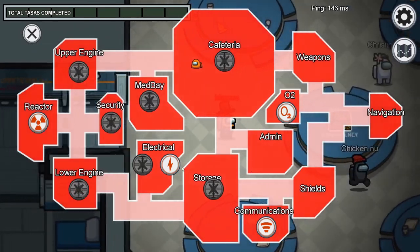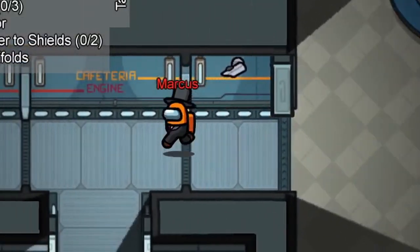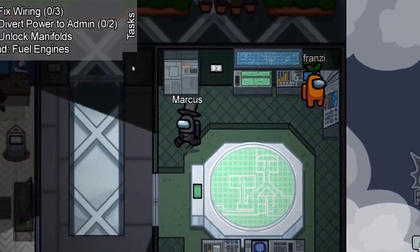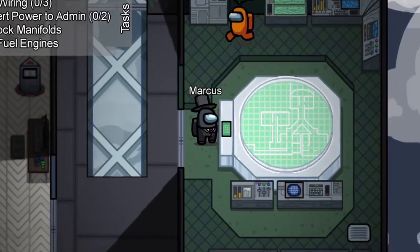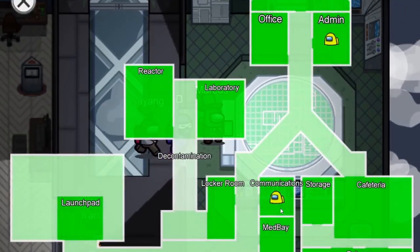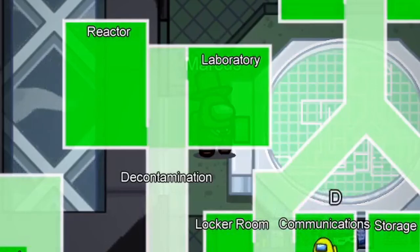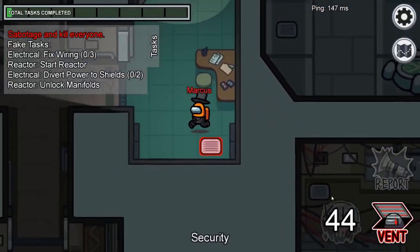It's my honest opinion that the admin table is the most useful tool for crewmates in Among Us. The fact that you can see where people are all around the map live is amazingly strong. Here's some incredibly useful tips: on the Skeld and Mirror HQ, there are vents in the admin room. If there are only two of you in the admin room yet on the table it says there are three, it's because there's someone in the vent watching you.